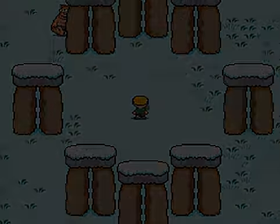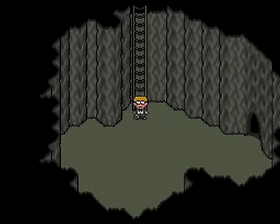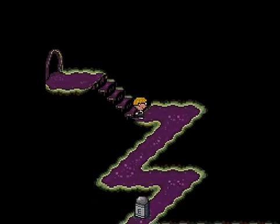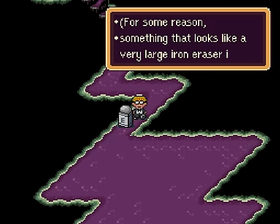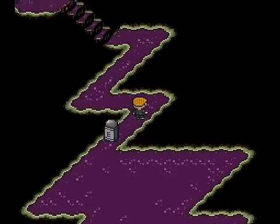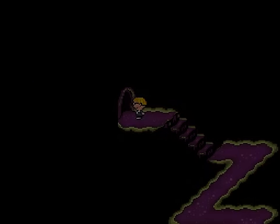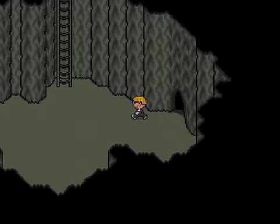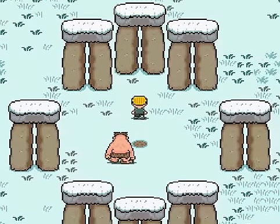As for this little spot here in Stonehenge, this is a dungeon we'll be going to much later in the game. I have a feeling that's the case because we cannot get in there yet. For some reason, something that looks like a very large iron eraser is in the way. And even if we had the pencil eraser, which Ness has, we can't do anything with it because that's not a pencil. Needless to say, we'll be coming back here much later.